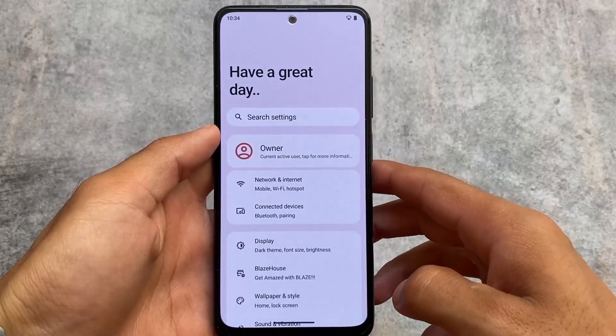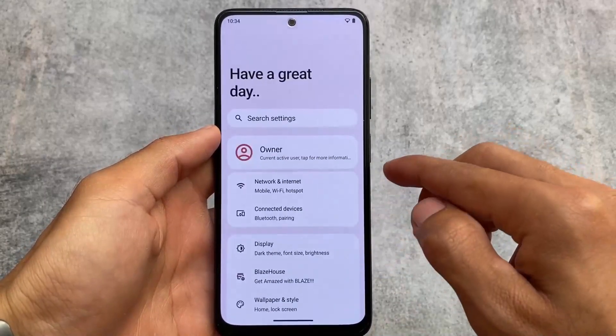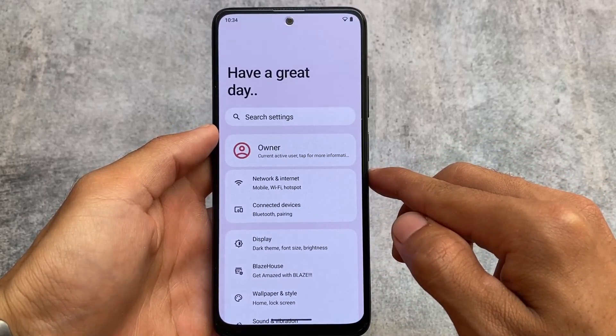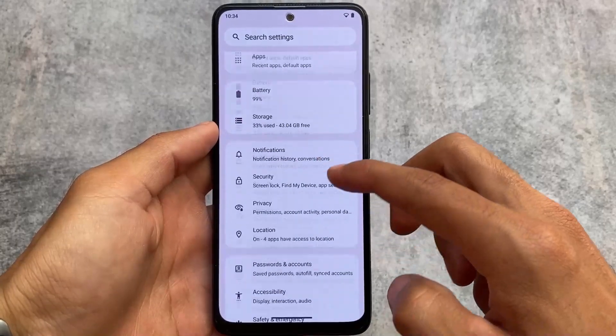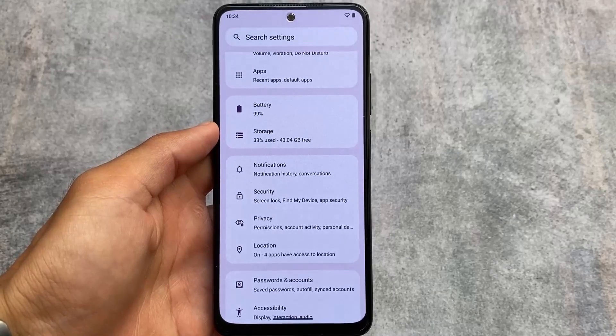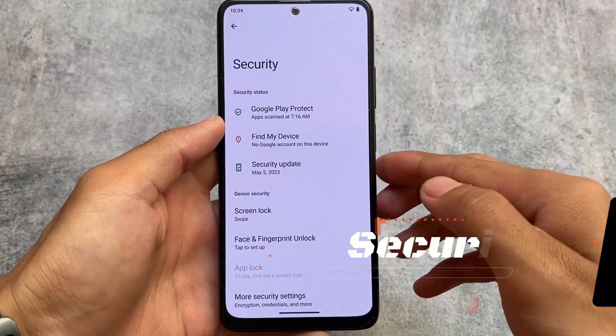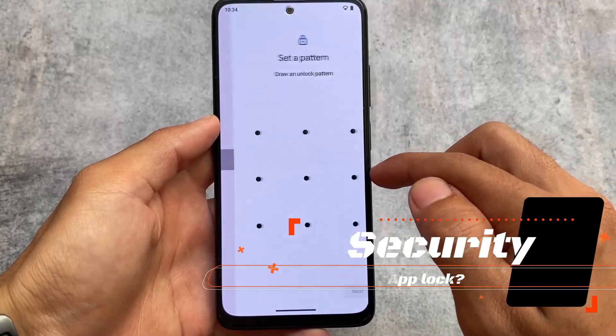Moving on to the settings UI, it's almost the same as the previous updates. We have the card style UI which looks quite good — I think it looks better than stock Android because stock Android has a simpler UI. But you can't change this in the current version; in the previous update there were options to use the new UI or the old UI, but those options have been removed from this update.